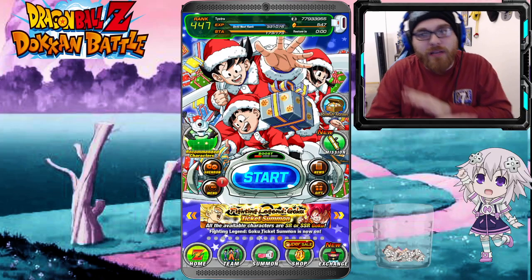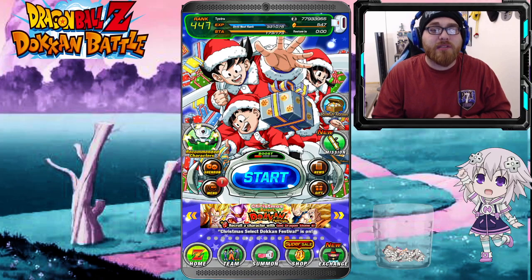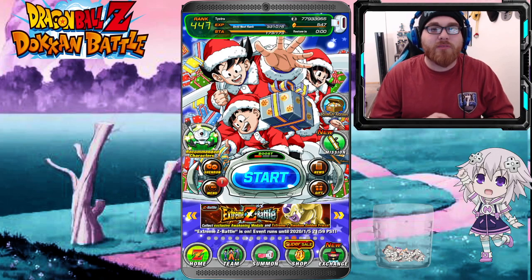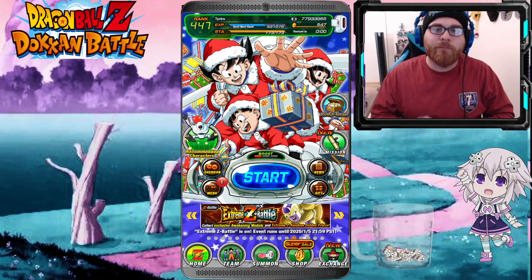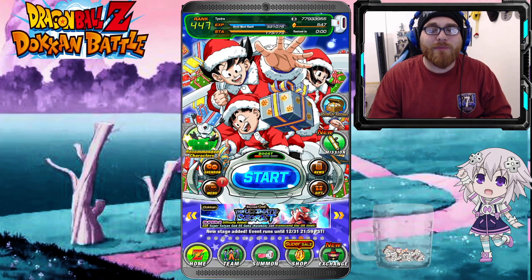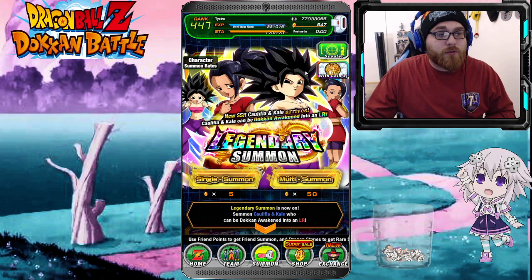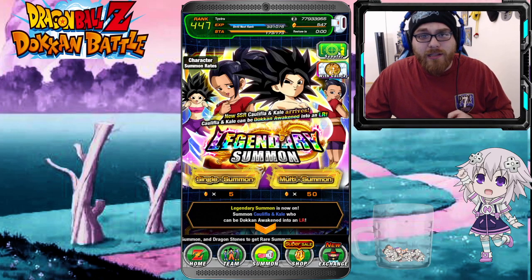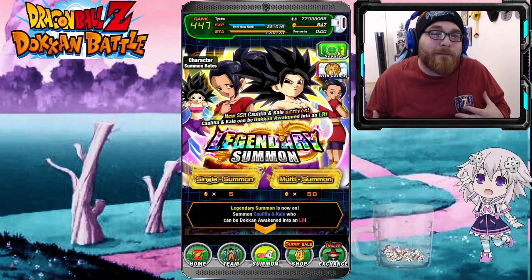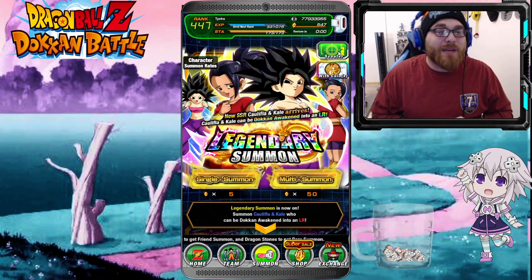As you guys know, I'm extremely excited for this because I've been waiting, begging, and pleading for this to happen — Kale and Kefla have finally been released on Global and we are gonna be doing some summons here. One thing I want to point out: the difference between this banner and JP's banner is that we actually have LR Tech Broly on this banner.